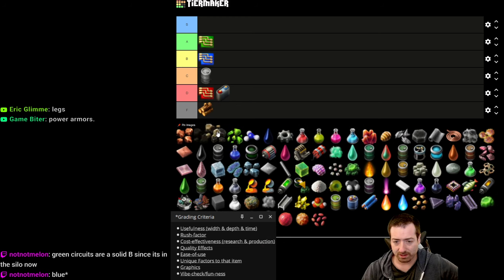The grading criteria: especially with intermediates, a lot of it is just vibe check because these are kind of all necessary — so a lot of the grade is based on either what they make or how much we like them. I loved Aquilo but felt it was too short — that was my sadness about it. Biter eggs: a really cool mechanic, weird that they look like pine cones, and a little weird that you have to transport them back to Gleba to get overgrowth soil — cool bounce-back mechanic though.